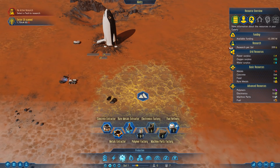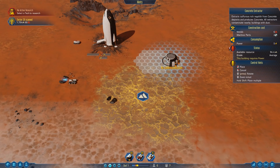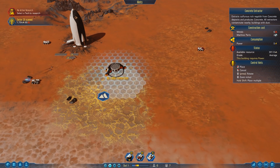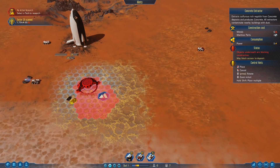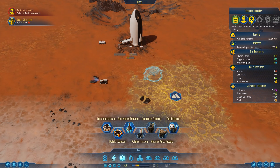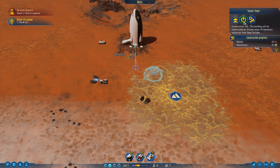We can build production. We can build a concrete extractor, which needs two machine parts. The way this concrete extractor works is the white section you can see is where the roller will go out to start clearing concrete. You can see in the stats as you hover over it, it'll tell you roughly how much you're going to get out of that pile. We're also going to build a sensor because we have that already made available to us, and that will speed things up quite immensely.